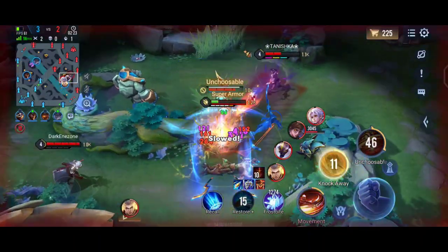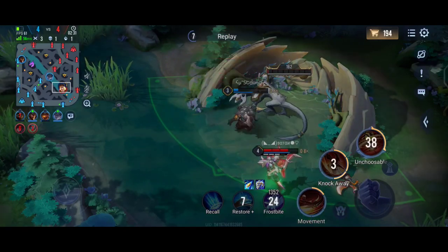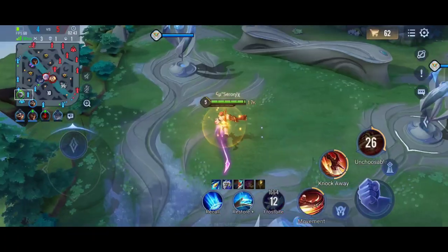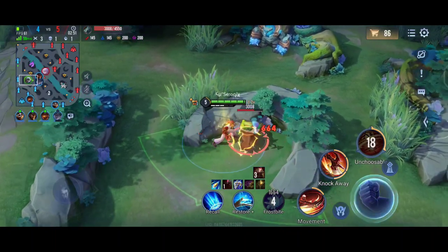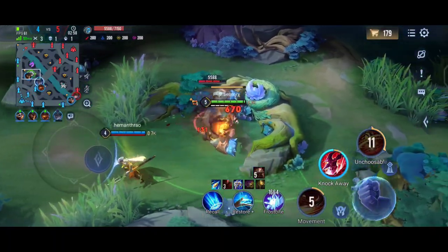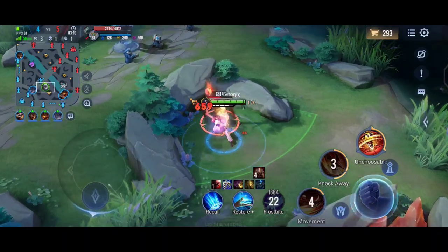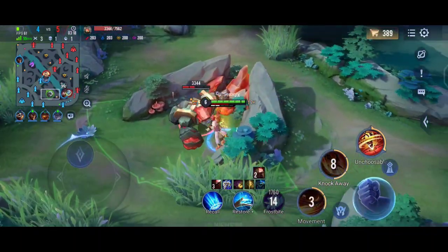If you hit one enemy with your S2 you get one stack, and the count scales with how many targets you hit — it even counts minions. If you hit 3 minions and 2 enemies you will instantly get 5 stacks and can go for the enhanced S2. Whenever you make a normal attack you also get stacks for your S2, which increases your attack speed, lifesteal, and reduces the cooldown of S2 after reaching 5 stacks.